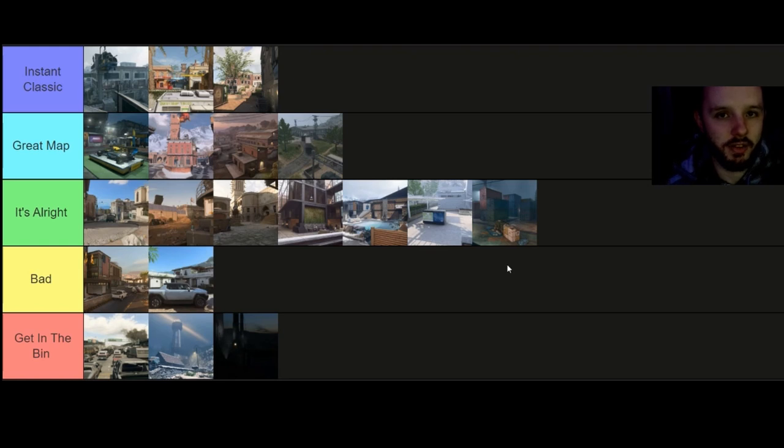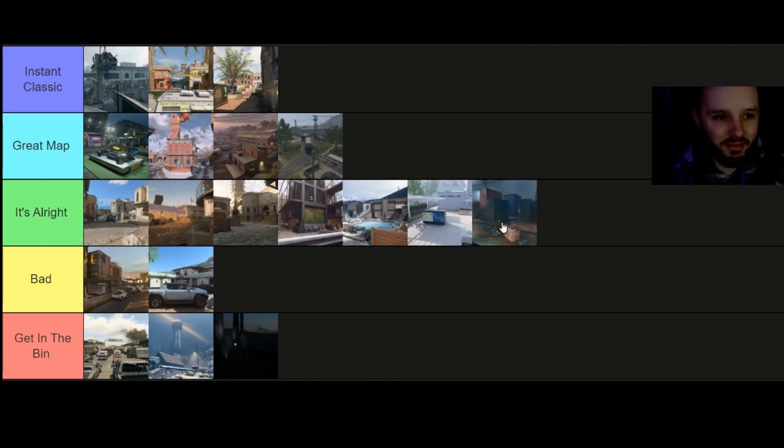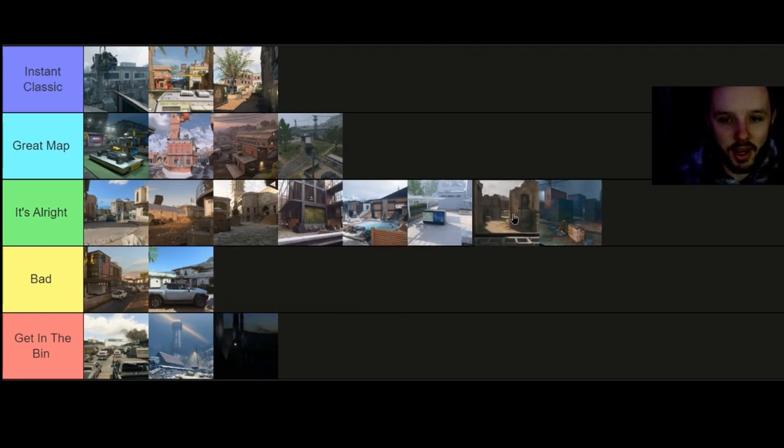Moving on to Shipment — it's going at the bottom of It's All Right. We've had too much of it. If you're grinding for gold camos it's top of Instant Classic because you can get gold guns easily, but apart from that it's all right. Shoot House is going just ahead of Shipment also in It's All Right. I'm sick of seeing Shoot House and Shipment constantly being brought back into Call of Duties — when there are better maps you can put into the game.